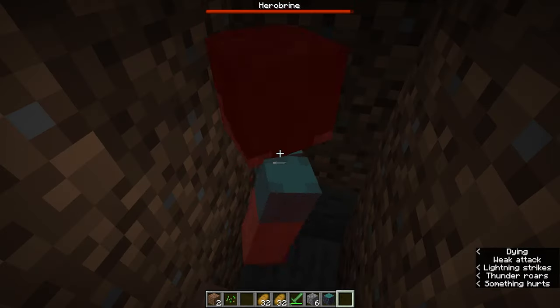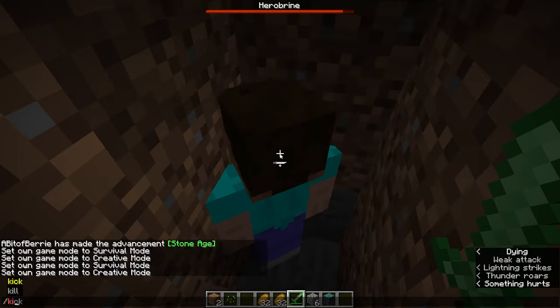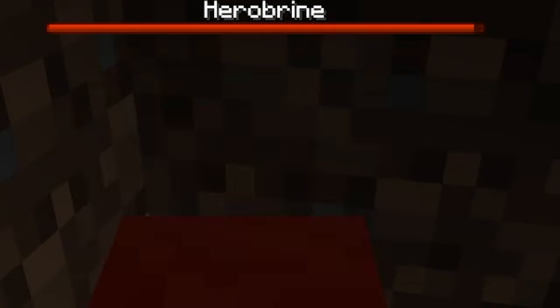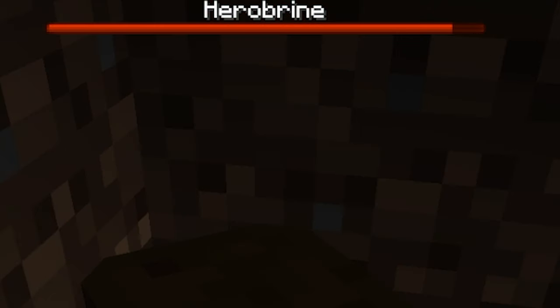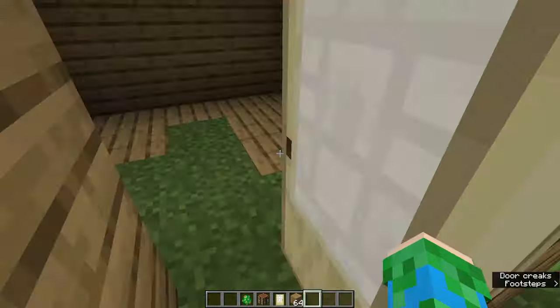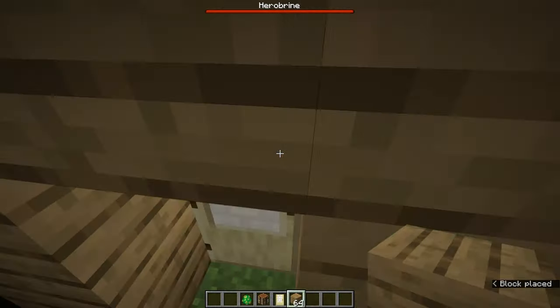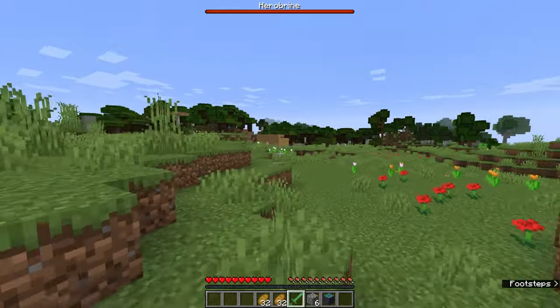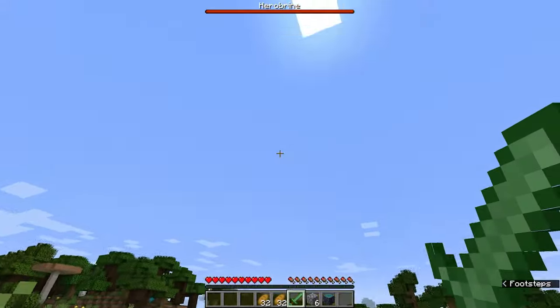Number 1: The Boss Bar Prank. Herobrine is a boss mob, meaning that he is a powerful and tough creature. Boss mobs also have a health indicator that shows at the top of the player's screen when fighting that creature. To pull this prank off, go to your friend's house, and if you're somehow able to obtain Herobrine, put Herobrine in a concealed hole. Then, when your friend goes back to his house, he'll see the Herobrine health indicator at the top of his screen.